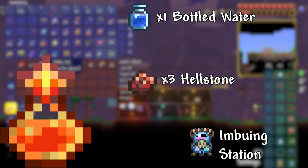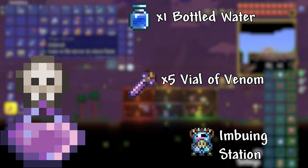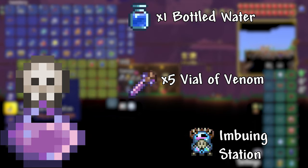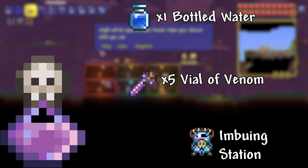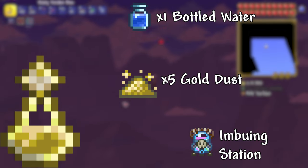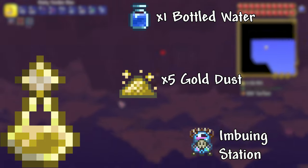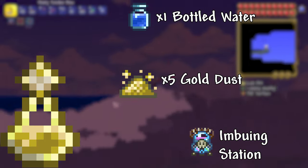Flask of Venom: 1 Bottled Water and 5 Vials of Venom. This flask causes any melee weapons or whips to inflict the Acid Venom debuff. This is crafted at an imbuing station which is sold by the Witch Doctor. Flask of Gold: 1 Bottled Water and 5 Gold Dust. This flask causes any melee weapons or whips to increase the amount of gold dropped by killing enemies.